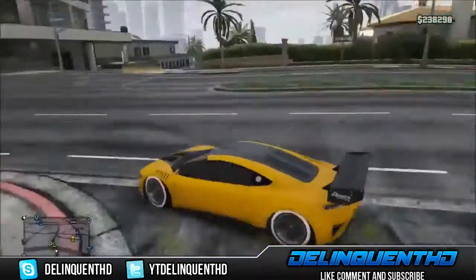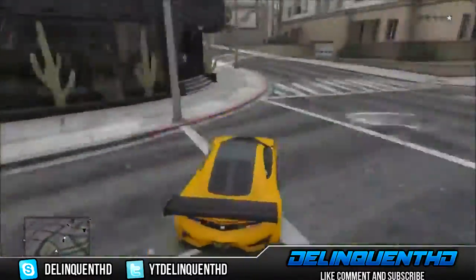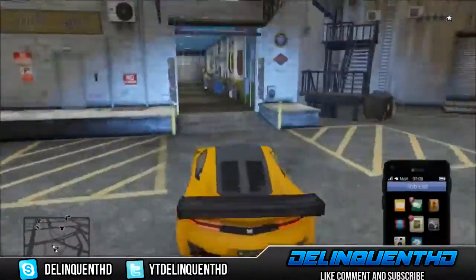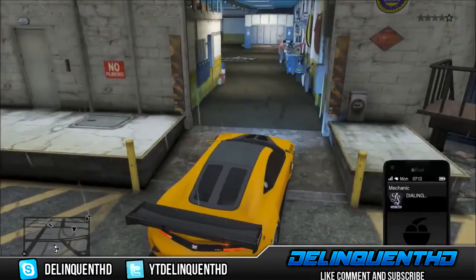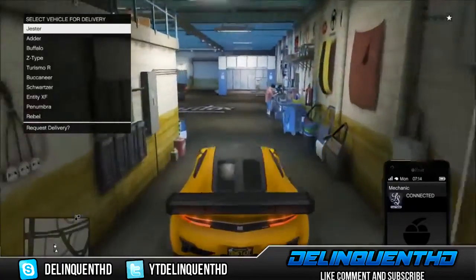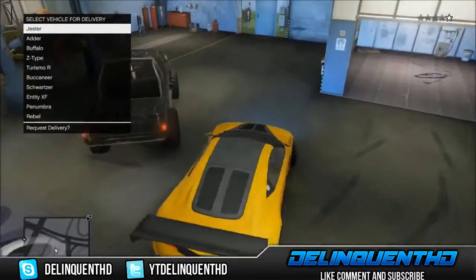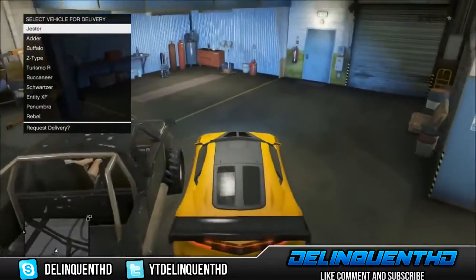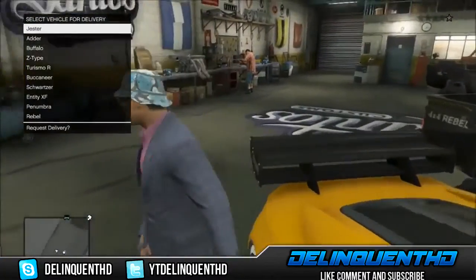Make your way straight back over to Los Santos Customs where you'll be selling this vehicle for the full price, since it's not a duplicated copy it'll sell for more. Call the mechanic and pull up the menu so it doesn't make you sell the car, then drive it into the store once the menu has come up. Park it right next to the Rebel — the glitch works better that way so it doesn't make your character hop out on the wrong side.